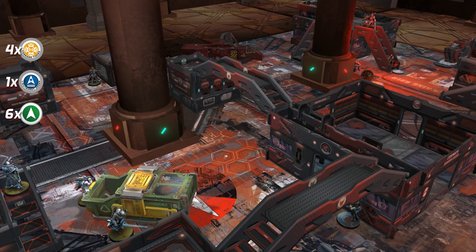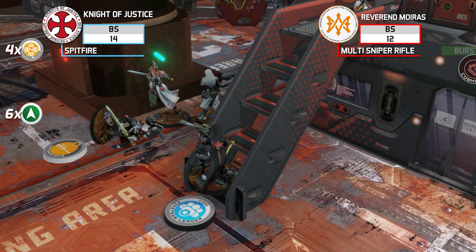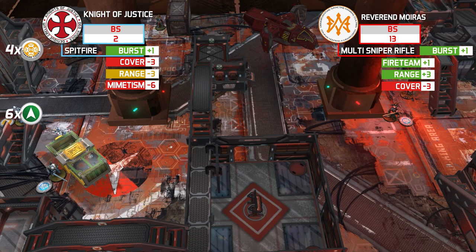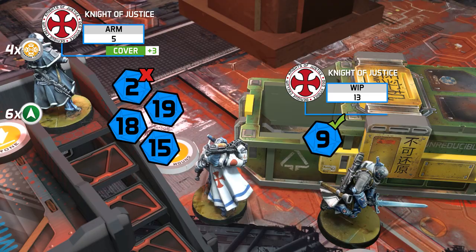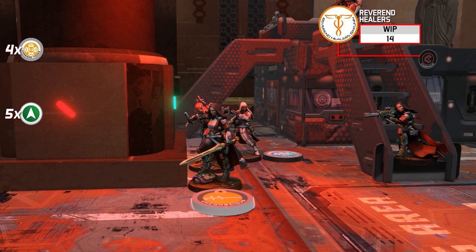Spending the Lieutenant Order, the Reverend Moira NCO with Sniper Rifle moves and obtains line of fire to the Knight of Justice. The Knight declares shoot as his ARO, and in the face-to-face roll the range difference proves decisive. The Knight suffers one wound and rolls to lose line of fire and avoid further damage. A new regular order is then spent and the Reverend Healer advances to the unconscious Moira, uses her Doctor skill, succeeds, and the Moira with HMG is back. The fireteam is rebuilt to five members.